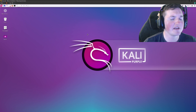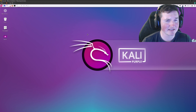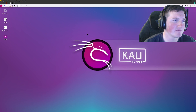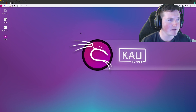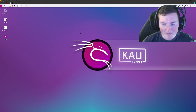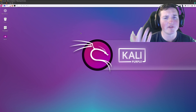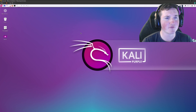So first things first: when we spin up Kali Purple, if you don't know what it is — it is a Kali Linux distro that is for defensive purposes. If you don't know why it's called Kali Purple, most people in the cyber world know this, but if you don't, that's fine. There's red teaming, blue teaming, and then there's what's called purple teaming. Red teaming is the offensive, blue teaming is defensive, and purple team is usually when the red team and blue team get together and work on things.